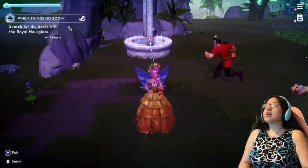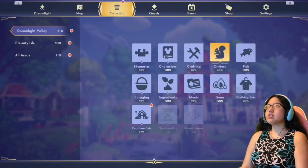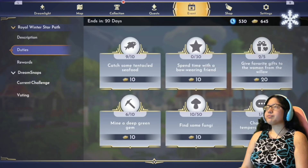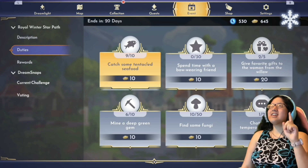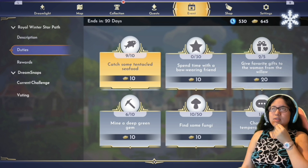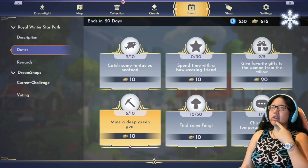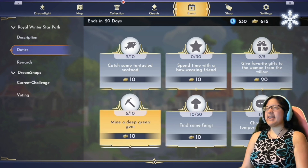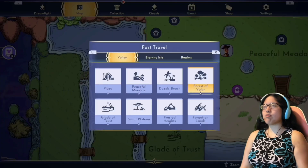I think we're done right now in here because there's actually no more fish — I just got done with the last episode. It looks like I just need one more squid, and then I need to spend time with a bow-wearing friend. I also need to find some fungi — I got ten. Right now we could actually work on mining. I could find emeralds at the forest, so let's go over there.